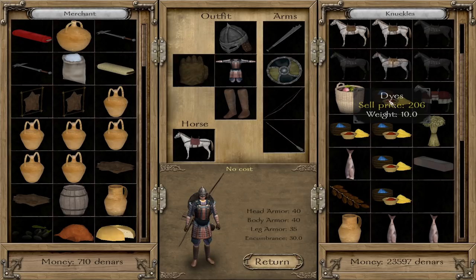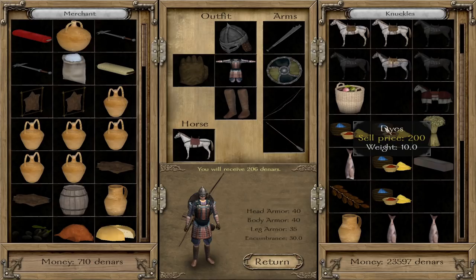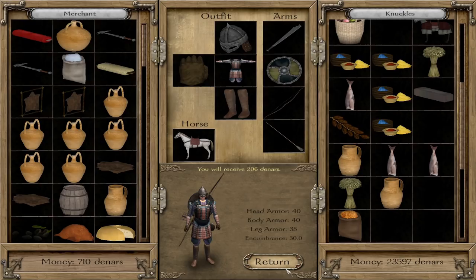So now we take all those dyes we bought. There's a bunch of other stuff in inventory — don't worry about those for the moment. When we sell a dye here we get 206. If we try to sell a second one it'll eat into our profits slightly, so we'll just take that 206 and move on to the next city.